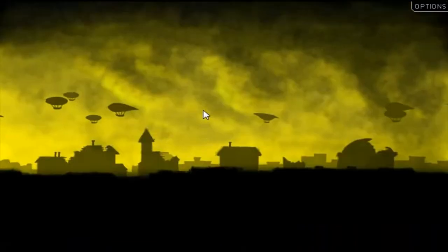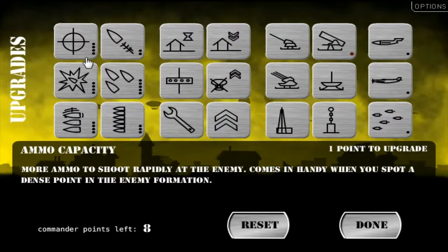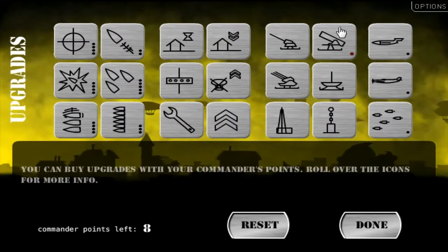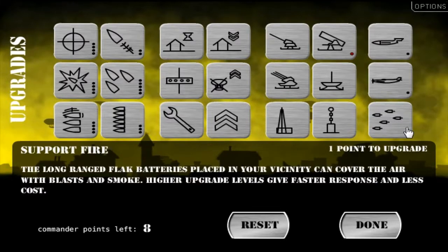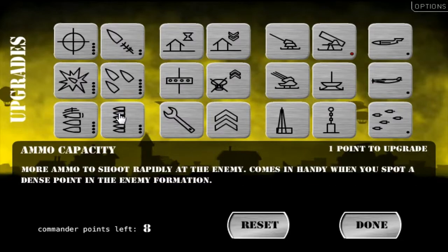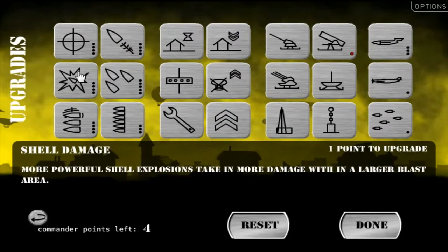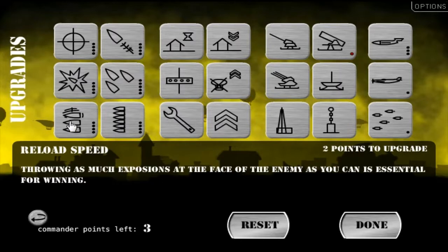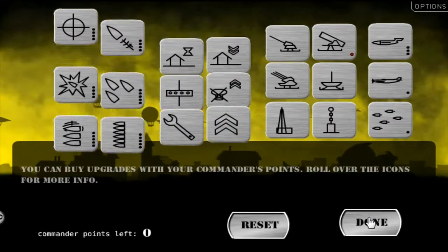Got some more upgrades. It gives faster response and less cost — you can't upgrade the turrets by the way. I think I want to add some shell speed. I'll put one into this. Should I put two into that? I'll put another point into ammo capacity, another point into that, and then another point into this. Good stuff. Now I'm going to start doing auto repair next once I have one more point.